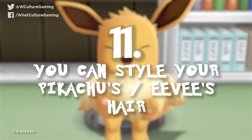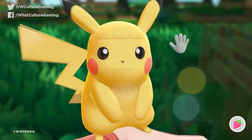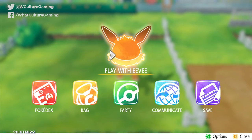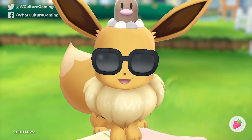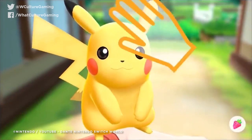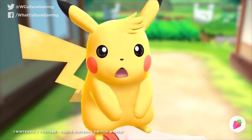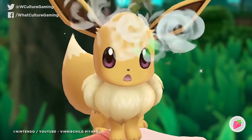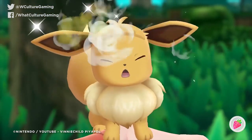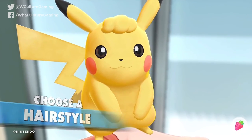Number 11: you can style your Pikachu slash Eevee's hair. If you head into the Play With screen — just tap X to bring up the main menu, it's the topmost option after the tutorial — you can change both Pikachu and Eevee's hairstyles. Weirdly, only available in handheld mode, you need to press two fingers to the screen and make a rotating motion above the eyes of either Pikachu or Eevee. Keep going and a small cloud will form and then burst, revealing a new hairstyle. Repeat to cycle through all on offer, then join the debate as to whether Pikachu with a fringe is adorable or terrifying.